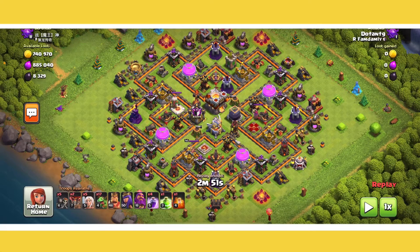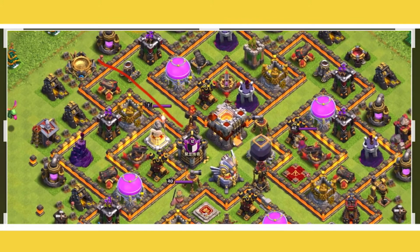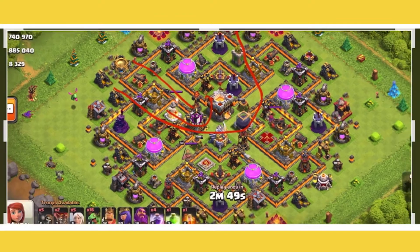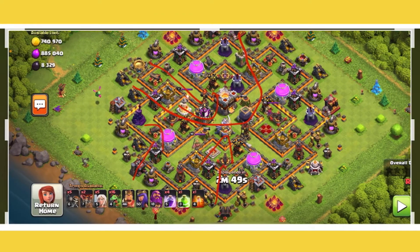Let's watch how to execute this attack. This is the first base we're attacking. Our plan is to send our Queen in here, and she's going to take out all of this stuff. Then our Baby Dragons, we can send them in here and just all around the base. It is very important when using this attack strategy not to put more than one Baby Dragon in one place.